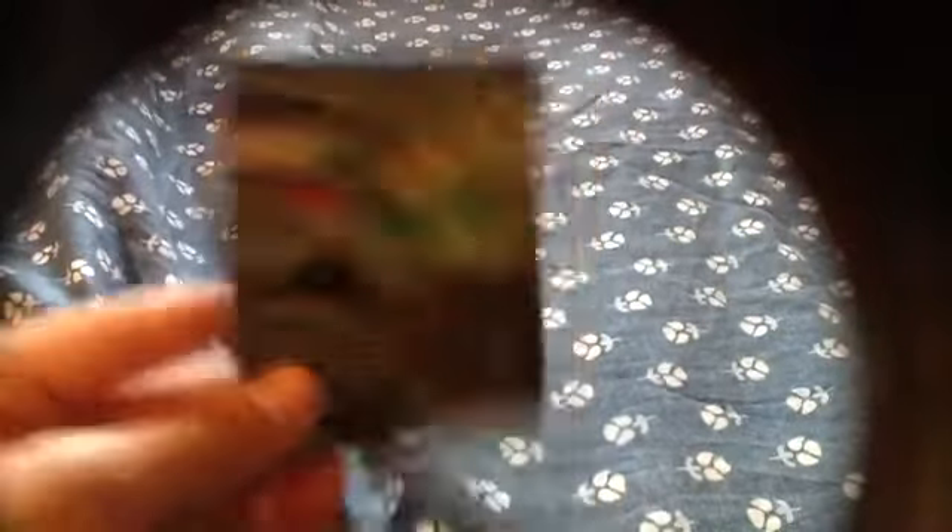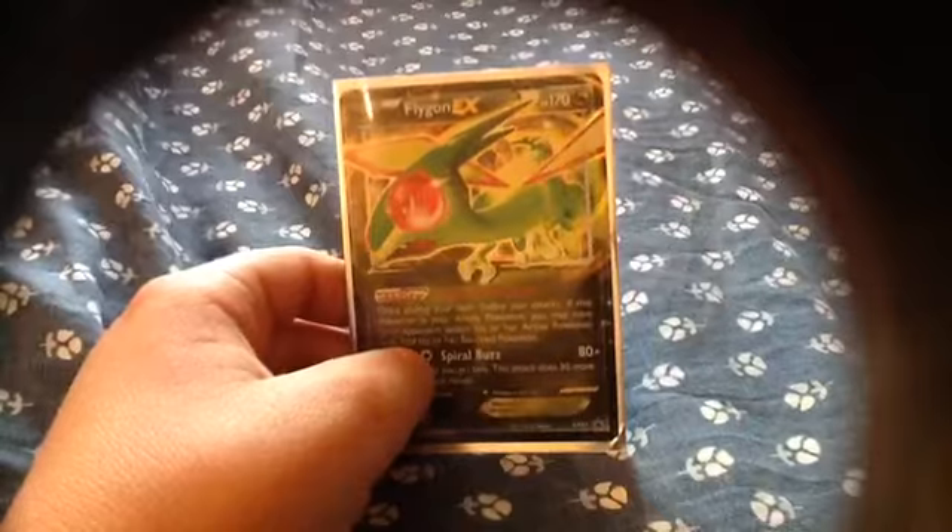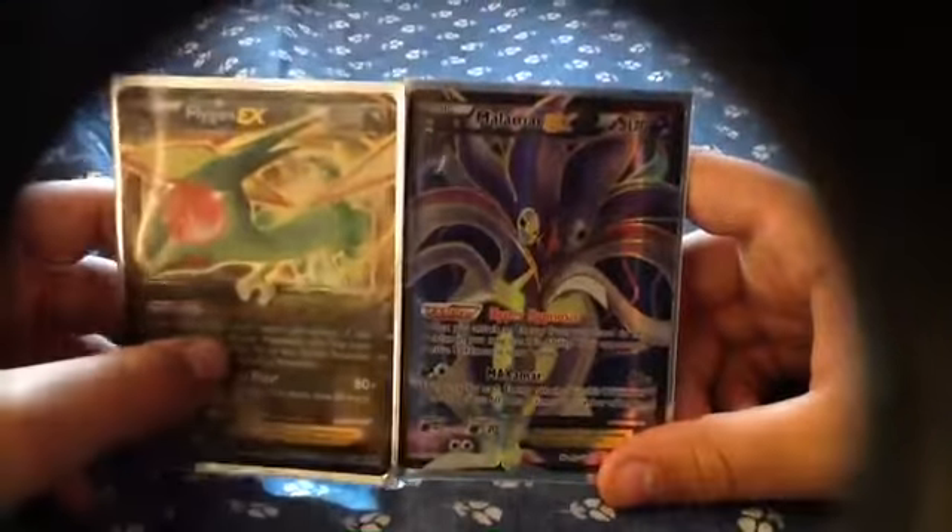I believe I got two new EXs. Flygon. I got the Flygon EX Box. And, speaking of Flygon, I also pulled from the Flygon EX Box a Malamar EX Full Art. So, let's look at Flygon first before we move on to Malamar.